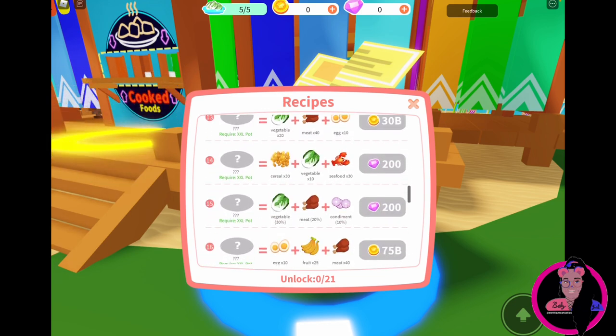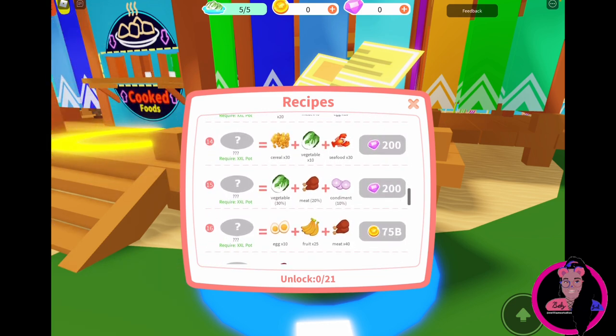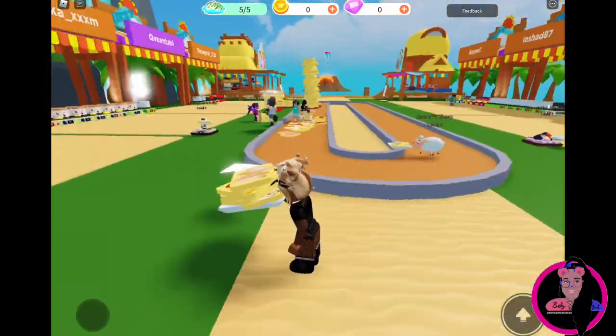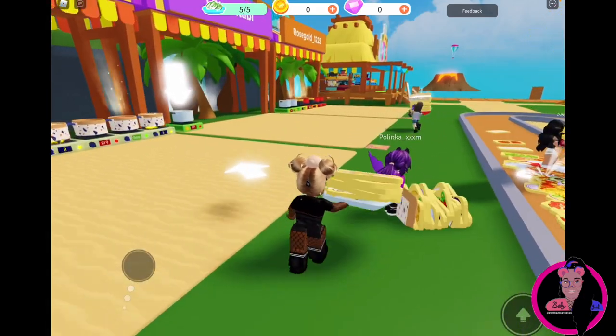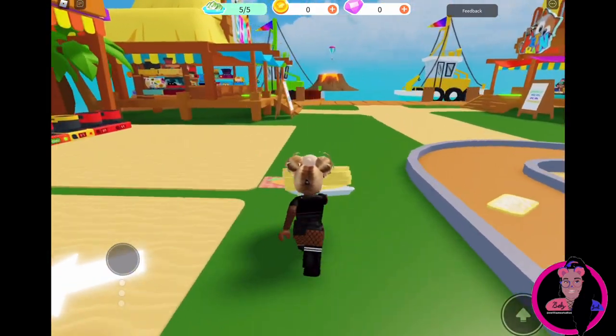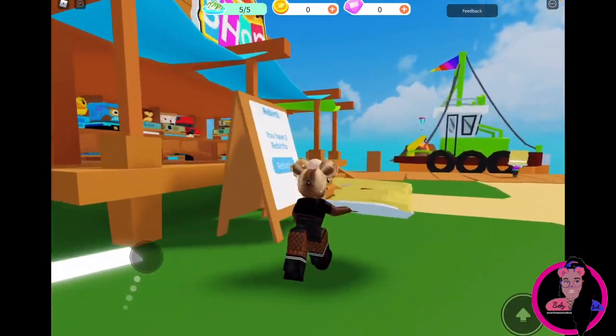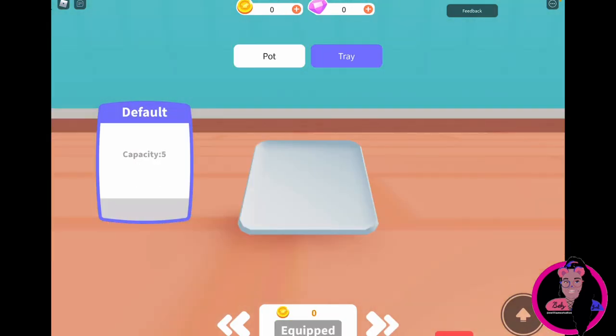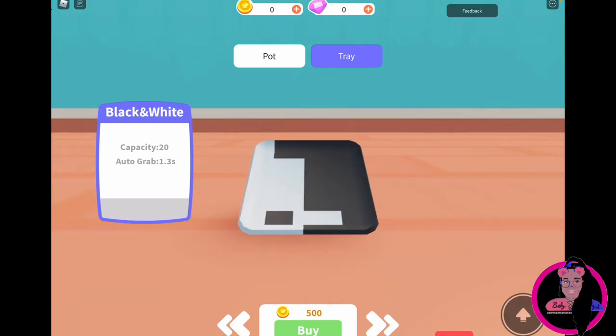Look how much money you can earn. So as far as the coins, you guys can spend those on this store right here. In this store, you could buy bigger pots — bigger pots give you more money. And trays — bigger trays help you hold more food and carry more meals.